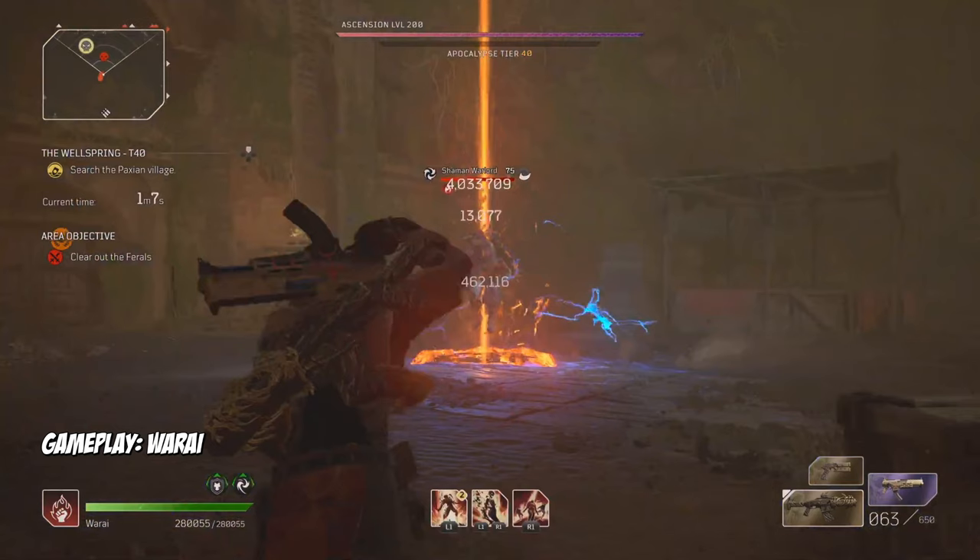Heading to our armor gear pieces, the attributes we want to prioritize are Anomaly Power, Status Power, and Cooldown Reduction. A quick note on Status Power: we want ideally four pieces of our gear with Status Power due to the status power penalty at higher Apocalypse tiers. This will make sure our Ash status is applied long enough to combo it with Overheat. You can get by with three pieces, but four is ideal. Remember to upgrade your shards for the attributes, as they make a big difference.